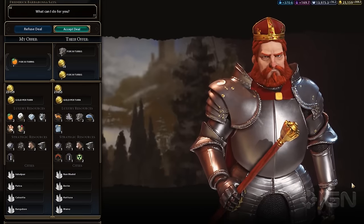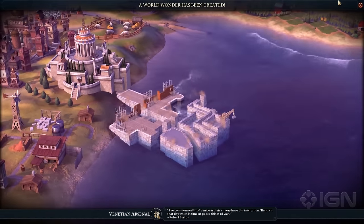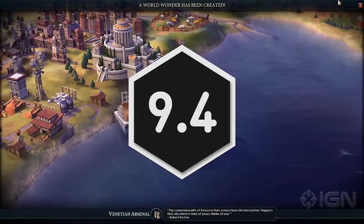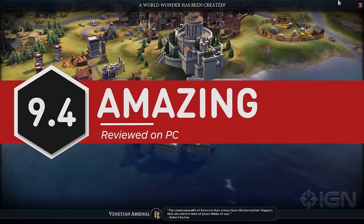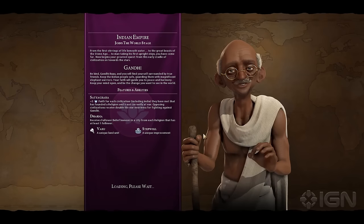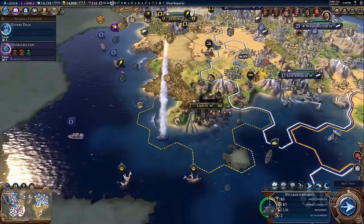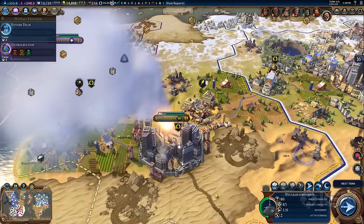Civilization VI will go down in history as the most fully featured launch version in the series. Many of those features are smartly revamped versions of Civ Classics, but it finds its own identity with great new ideas like spread out cities, customizable governments, research boosts, and leader agendas. And even though the AI has some improving to do, it can put up enough of a fight to make world domination a challenge. For more on all things Civilization, stick with IGN.